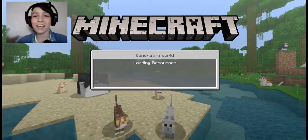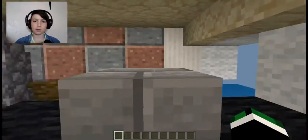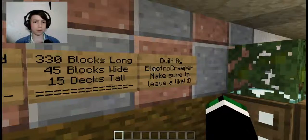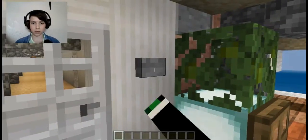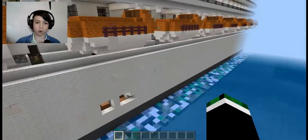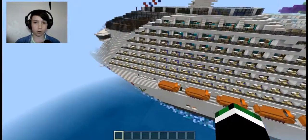Hey everybody, it's me Crazy Uncle Cactus, aka Steve. Welcome to another Minecraft video. Today I'm going to be here with my sister checking out this awesome cruise ship built by a map creator. I can't press any buttons, but I'm going to see what this thing looks like. Holy goodness, that's a big ship!